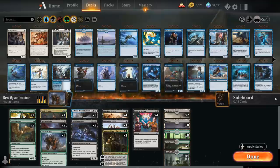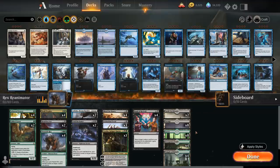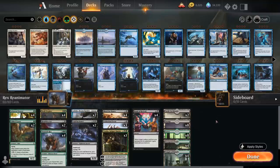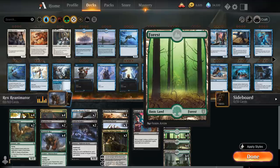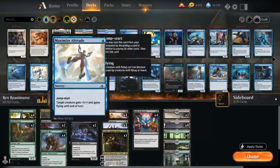The mana base has 26 lands total to make sure we can always put a land in play with the Arboreal Grazer, including two copies of Castle Locthwain as another way to draw extra cards when empty-handed. We don't have the green castle since we're not really planning on hardcasting the Titanoth Rex and we want our green mana to come in untapped early. That's eight Swamps, eight Forests, four Overgrown Tomb, and four Temple of Malady — especially nice to put in play with your Arboreal Grazer.